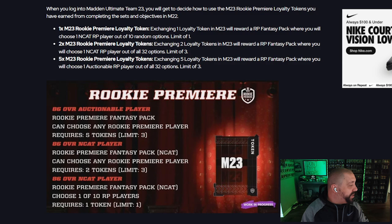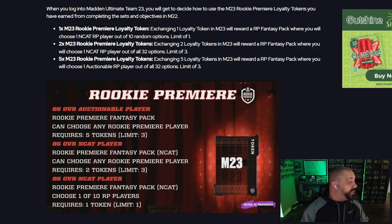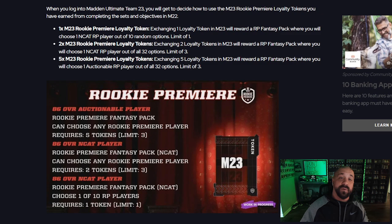One token gets you a NAT Rookie Premiere pick from 10 random options, but you can only do that once. Option two requires two tokens and gives you a fantasy pack with all 32 cards to pick from — also NAT — and you can do that up to three times at two tokens each. The final option costs five tokens and gives you a fantasy pack with all 32 options, but these are auctionable, not NAT, meaning you can sell them early in the year for a potentially good profit.